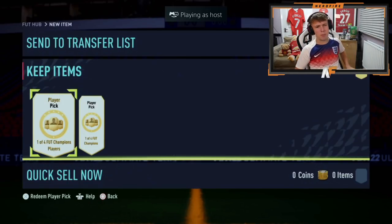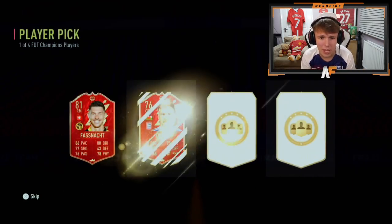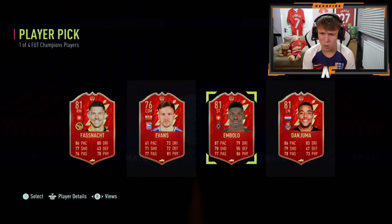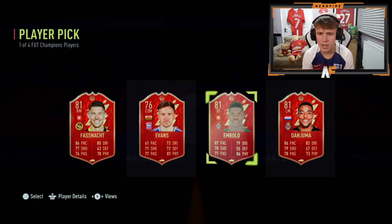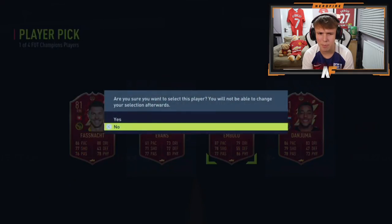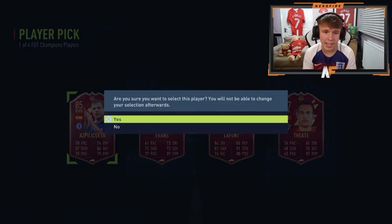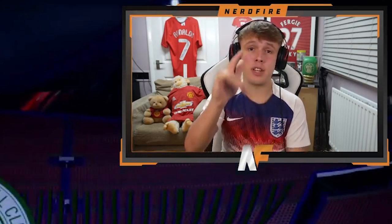Shout out to JMC with his player picks — I believe this is the fourth account. First pick: nothing too exciting. He doesn't mind who we take, so we'll take Mbolo. Mbolo doesn't look too bad. Next one up — okay, Azpilicueta. Not the worst, I guess. So we'll take Azpilicueta and store it into the club and on to the next set.